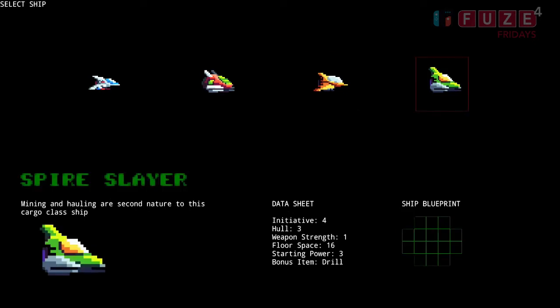And finally the Spire Slayer is a cargo-type ship, good for mining. It actually starts with a bonus item of a drill. It's got the biggest blueprint of all the ships, it's the slowest but most tough, but also has a very low weapon strength. I'm kind of making this up on the fly — I haven't really sat down and thought too much about it yet, so it's probably going to be tweaked once I test them all out.